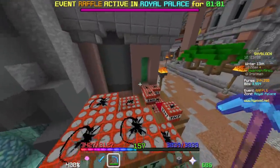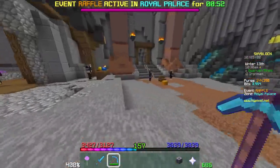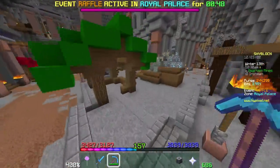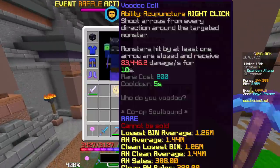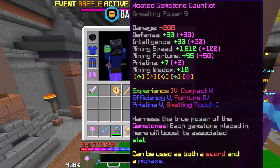Even though Piconimbus only has about 5,000 uses, you'll be able to reach Crystal Hollows before it breaks. I actually used four of these during mining fiestas to get enough materials for my Gemstone Gauntlet, which is actually the next item on the list.